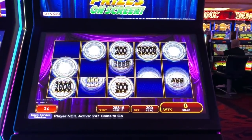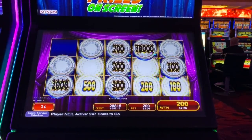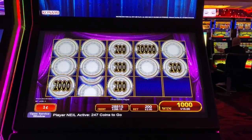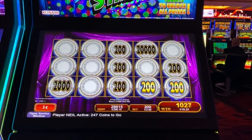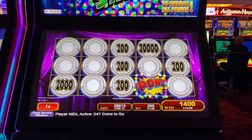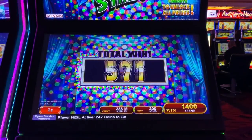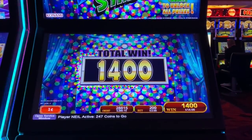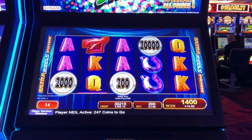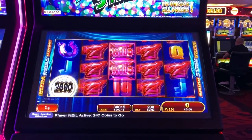I forgot what number we're on — I think let's just say we're on spin 10 because I totally lost count. We want that power symbol to show up now. Come on. Oh darn it. Hey, that's still really good. Oh my gosh, it's terrible — I didn't get it because I need the power symbol to show up. What a tease. That was spin 10, that was 11.